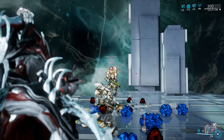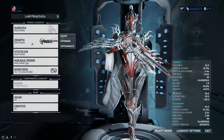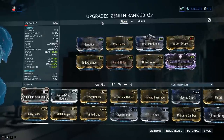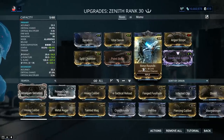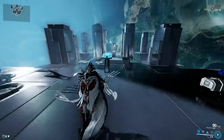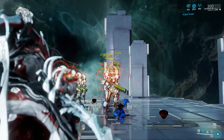For Rivens on the Zenith, if you want to focus on secondary fire mode you want critical chance, critical damage, and multi-shot — that would be ideal, along with a decent negative. A Riven that takes advantage of both fire modes would be something like multi-shot and damage with a harmless negative. The best one I have is multi-shot, damage, toxin, and minus damage to Infested. It's disposition free, but it still carries quite a bit of weight.